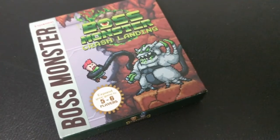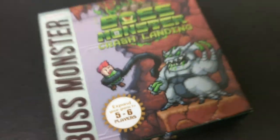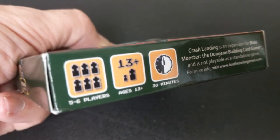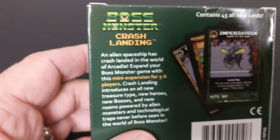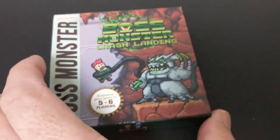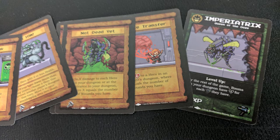The next expansion pack was Crash Landing. An alien vessel crash landed into the land of Arcadia, bringing with it a whole bunch of new cards. What this does is expand Boss Monster to five to six players, and it introduces a new set of science fiction themed bosses, heroes, and spells all wrapped around a new treasure type — the laser gun. As you play this, it allows you to upgrade everything. Not only are you now at five or six players, but you also have a new treasure type.